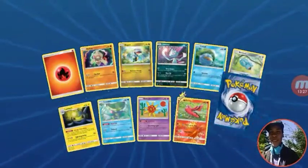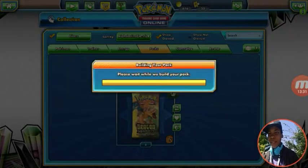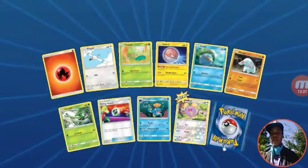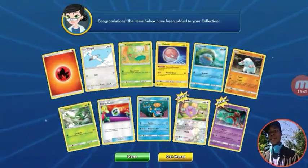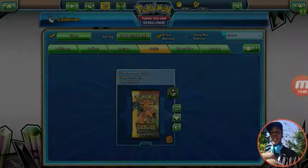Alright, this is the last one guys. Let's see if we can pull some pack magic. Our last pack — I remember we got an Exeggutor Hyper Rare in real life. Let's see what we do right now. We got nothing. Not bad at all overall — let's go ahead and open up these last six Dragon's Majesty packs.